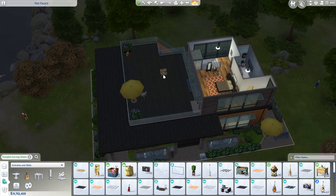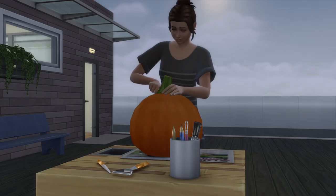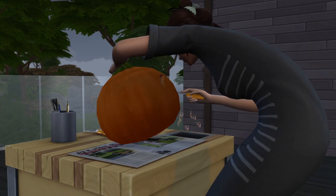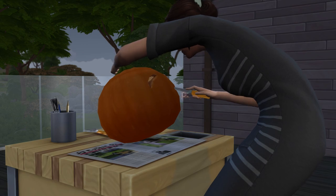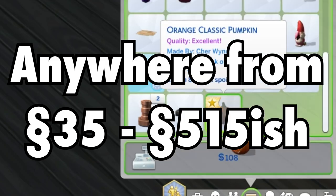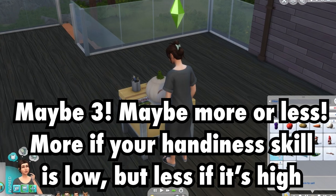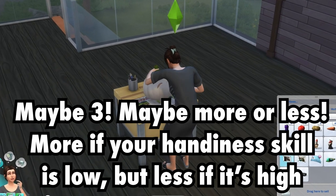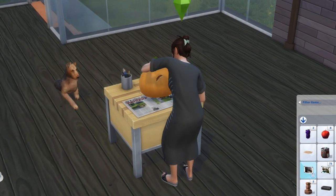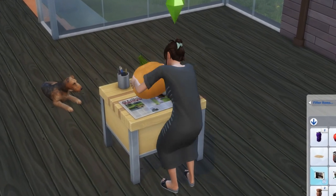Lastly, you can sell pumpkins. For 375 simoleons you can buy a pumpkin carving station and start making jack-o-lanterns — though pumpkins themselves cost another 25 simoleons each. Once your Sim is done carving, place the pumpkin in your inventory and sell it for 140 simoleons. It'll take at least 3 jack-o-lanterns to earn back the cost of the carving table, but after that it's a pretty good and easy way of earning money.